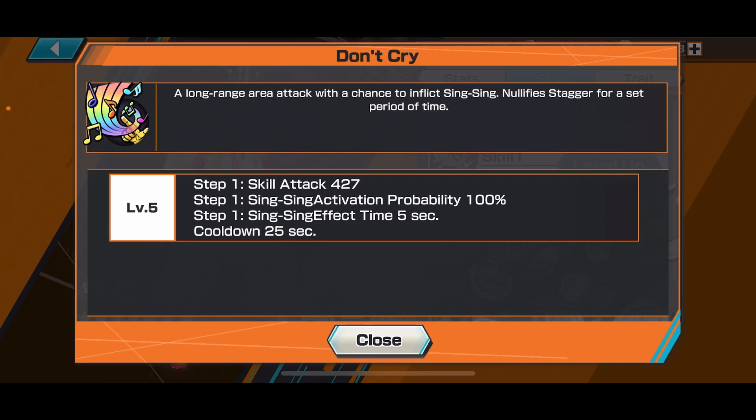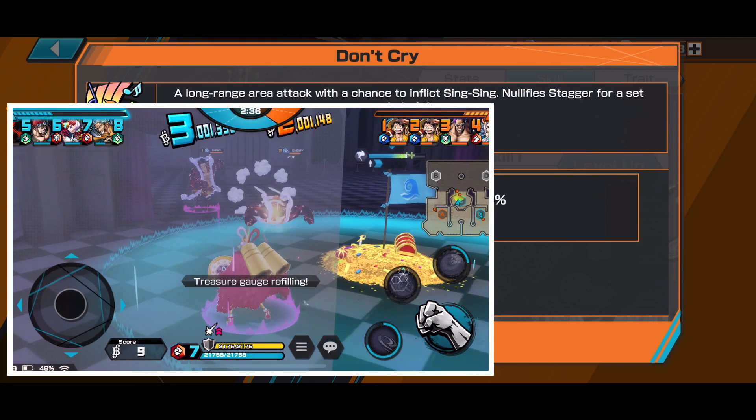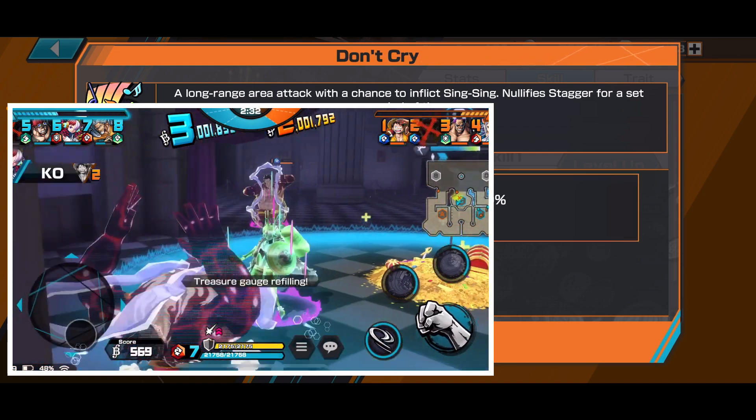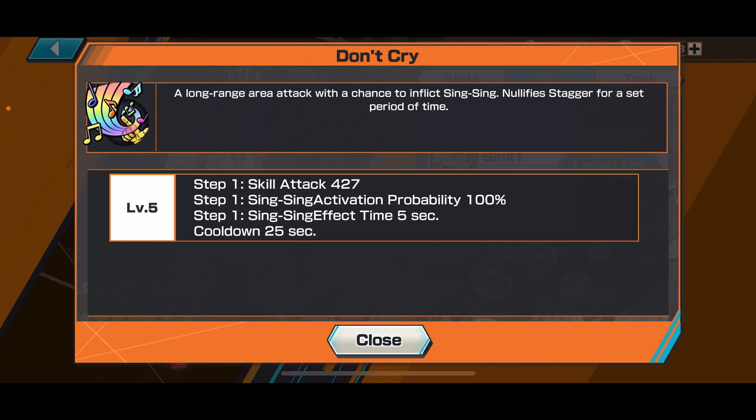Her Skill 1 is 'Don't Cry' — her Sing Sing ability. It's a long range area attack with a 100% chance to inflict Sing Sing, and it nullifies stagger when you use it. The good thing about this skill is it immobilizes your opponent — they will pose like they're being crucified — and you can attack them while taking advantage of that. You can also regain some HP by attacking with that.